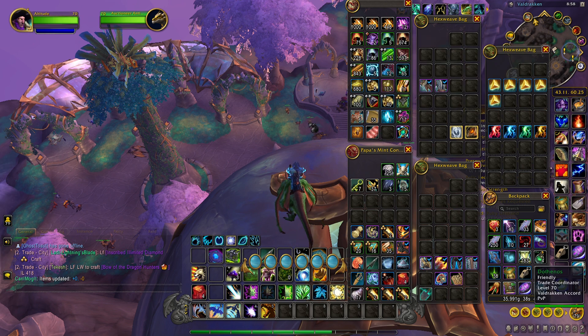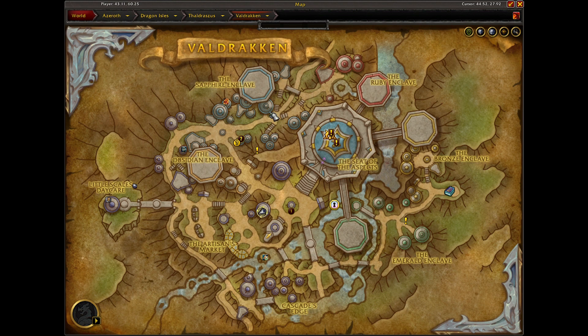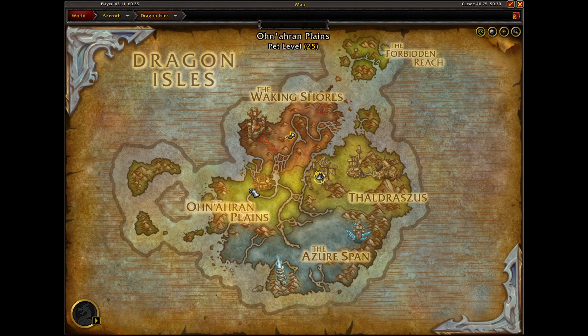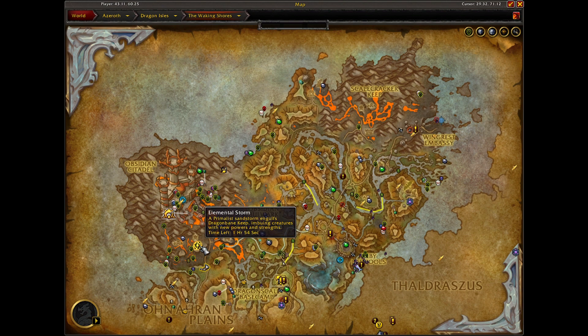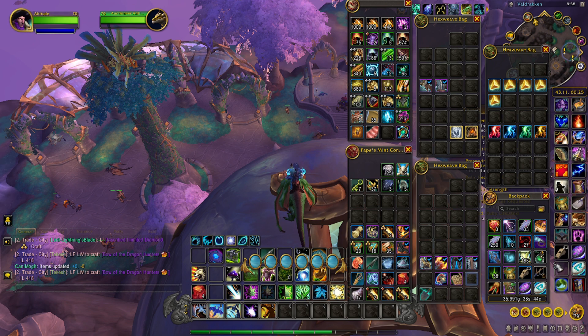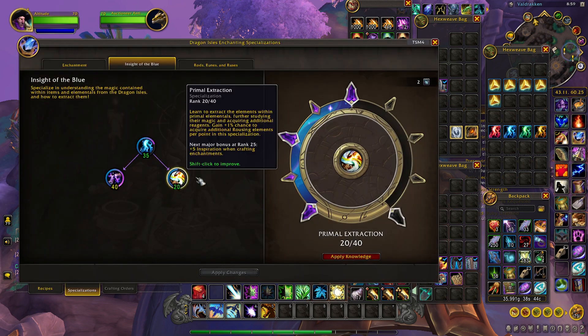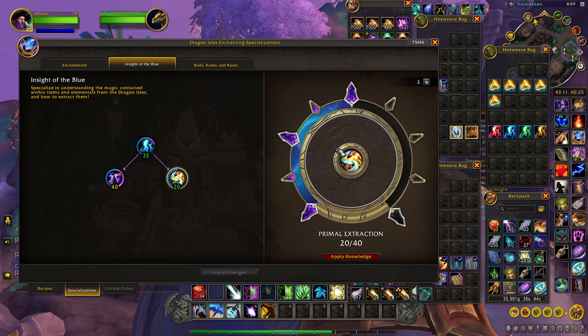These glimmers are all located in their respective elemental storms. As you can see, there's an elemental storm in the Waking Shores here which is an earth storm. If you go down there and start killing mobs, you will get a glimmer — that's if you have your Primal Extraction specialization unlocked. If you go down there and don't get a glimmer, it's probably because you don't have this unlocked.